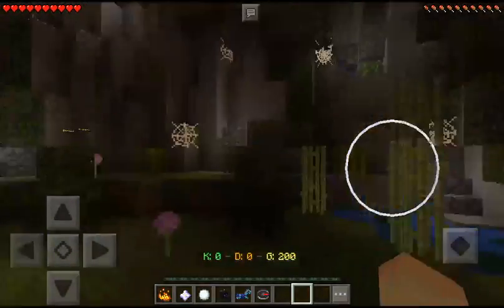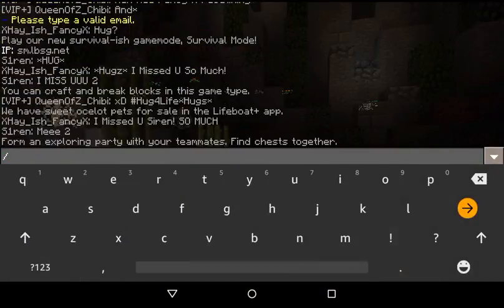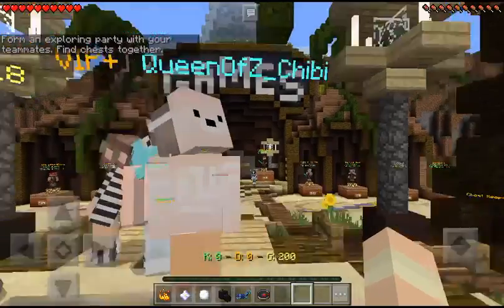This is when that slash hub command comes in handy. You do slash hub and then you can see — now we're back at spawn point.